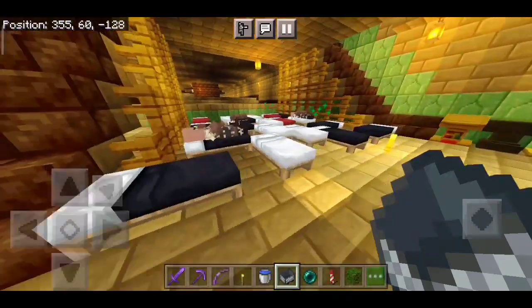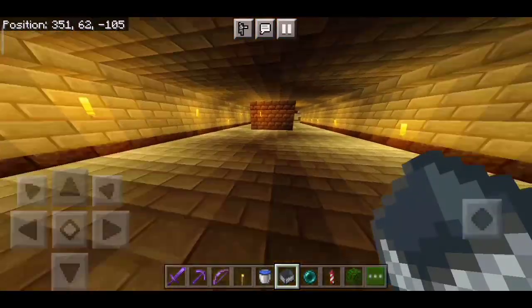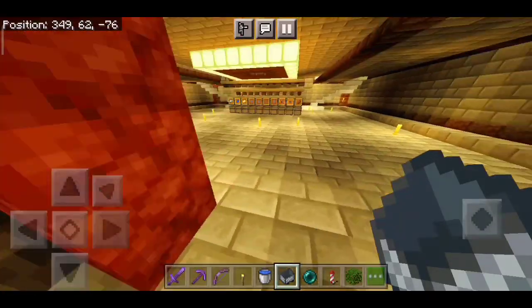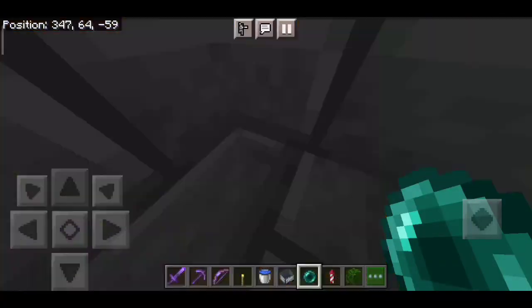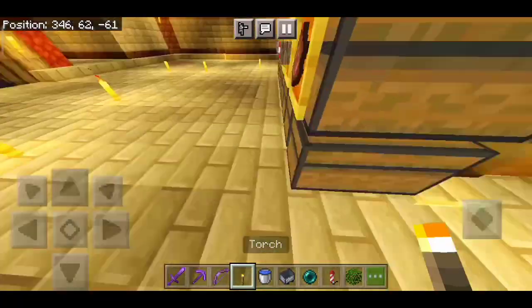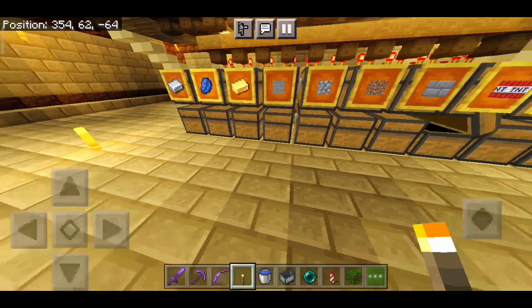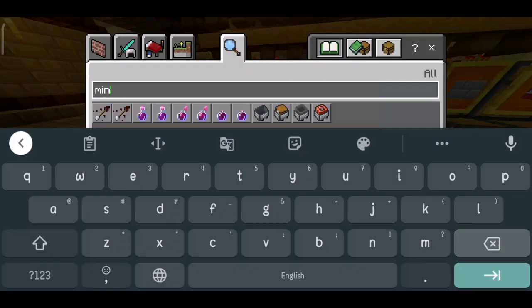We have a second floor — those are sea blocks, I forget the name. And here we have some place to play football, I don't know what he was trying to do here. And here we have something like an item sorter, I think — it's like an item sorter with TNT and lapis.